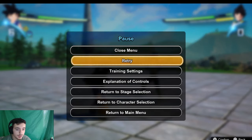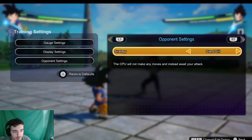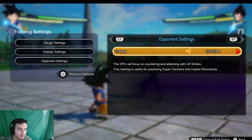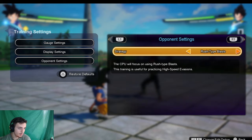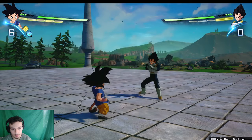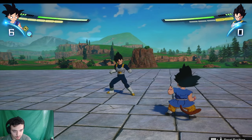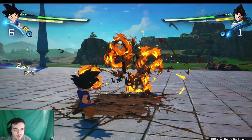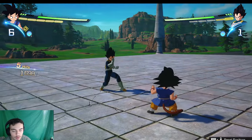The next thing to cover is perception. Perception is very annoying, especially if you don't know how to fight against it. A lot of things that work against guard also work against perception — you just have to see when they're using it. One way to deal with it is ki blast into straight up hitting them, because perception doesn't really work against ki blast, so you'll stun them off it and then go for hits.